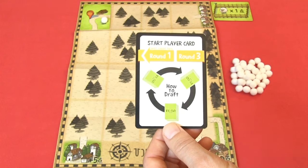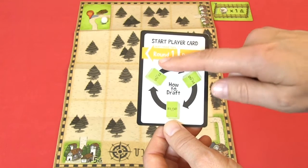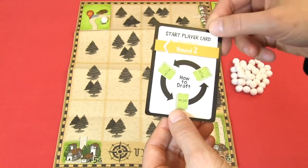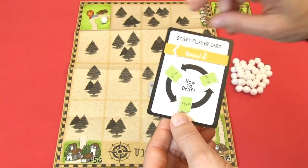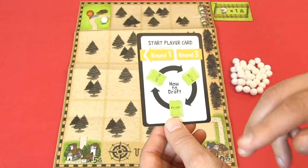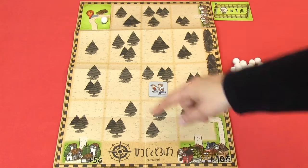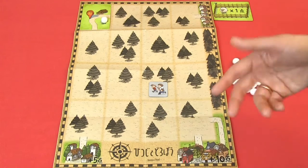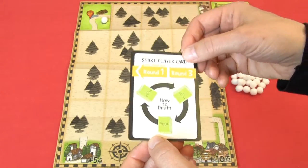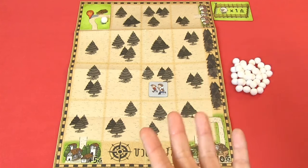Each round consists of three phases. First we have a drafting phase, where in the first round we will pass cards to the left, in the second round we will pass cards to the right, and in the third round we will pass cards to the left again. After we have drafted cards, we place cards on our sheep, and when all players have placed four cards, the start player card will go to the next player and we will be dealt four new cards.